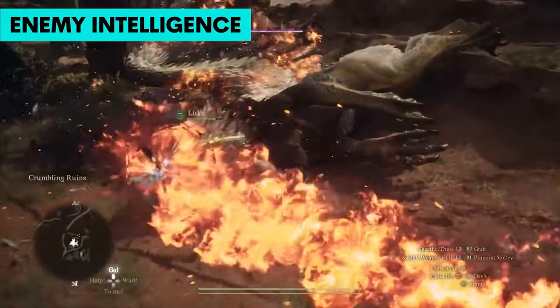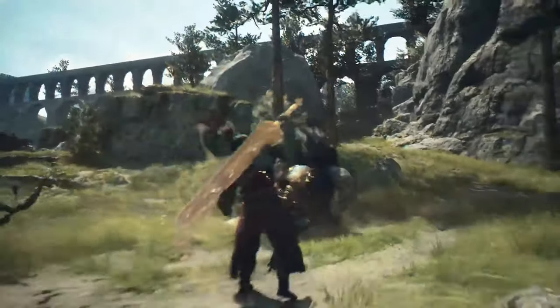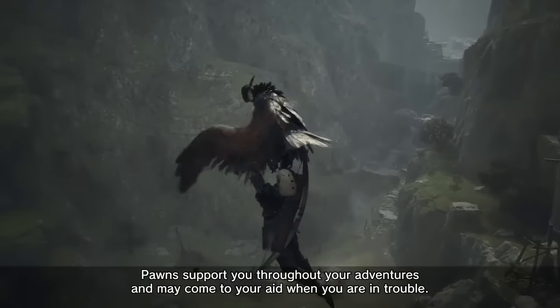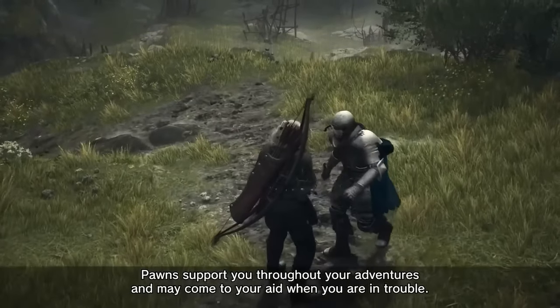While you have the ability to use the environments against your enemies, certain enemies will also be able to use the environment to their own advantage. Winged enemies like harpies and griffins can grab your party members or even you, which can result in death if you're too high up in the air.